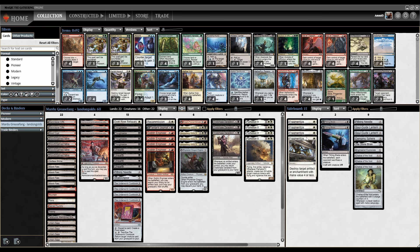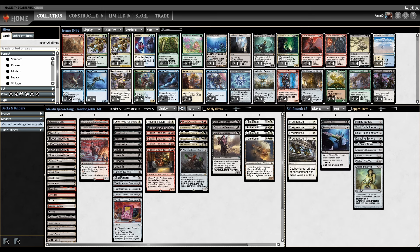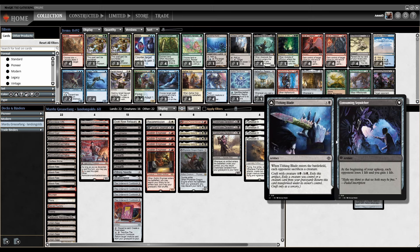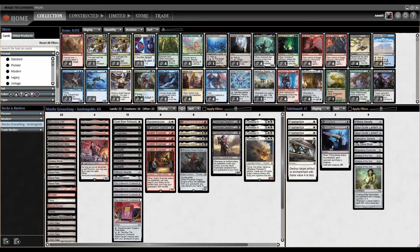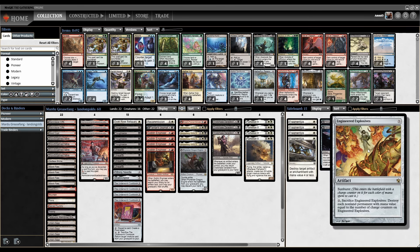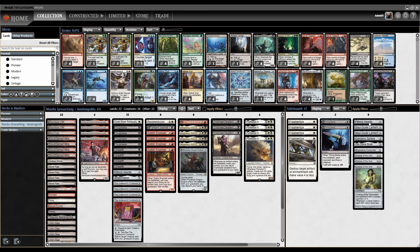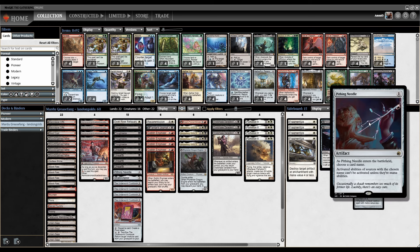In the sideboard, we've got Fragmentize to deal with various artifacts and enchantments — such as Leyline of the Void, opposing Urza's Saga decks, Amulet of Vigor, etc. Tithing Blade, which we can loop with the Engineers — the fact that we keep making foods with Ovalchase Daredevil means we can keep looping stuff with Engineer, so if we're playing a deck with a lot of creatures we can keep looping Tithing Blades. There's Chalice of the Void for Cascade, Engineered Explosives for Rhinos, Stonebrain, Damping Sphere, Graveyard Hate via Soulguide Lantern, an additional Pithing Needle primarily for Yawgmoth.